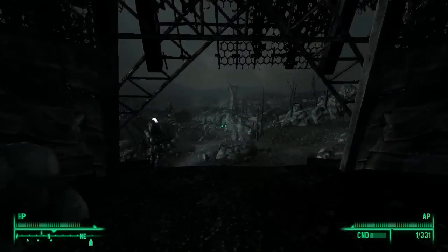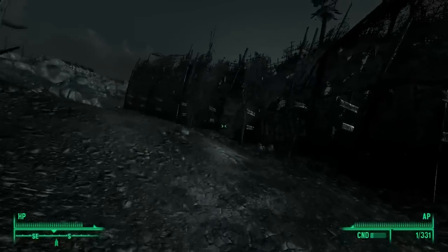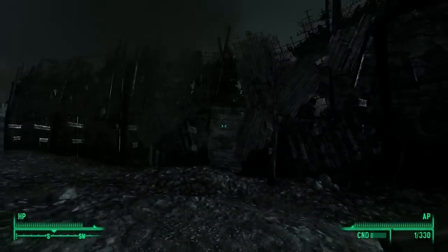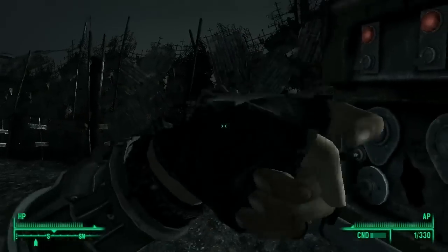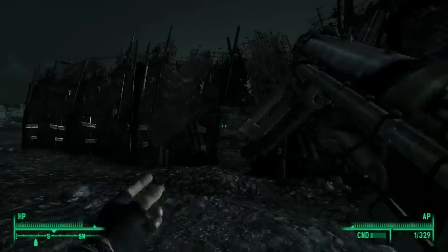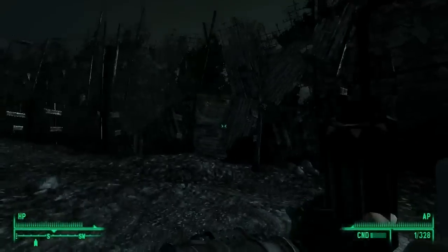Hey everyone, this is William Streifer from Visage Guides and I'm going to tell you how you can duplicate certain items in Fallout 3. Now unlike Fallout 3's sister game The Elder Scrolls IV Oblivion, which uses an earlier version of the game engine, there's a severe limit on just what you can duplicate. The methods available for duplicating in Oblivion utilize things that aren't even available in Fallout 3.